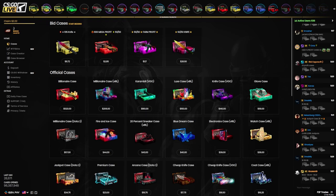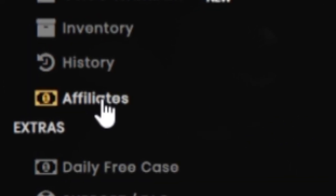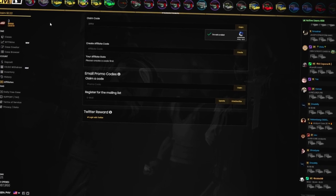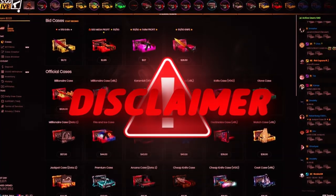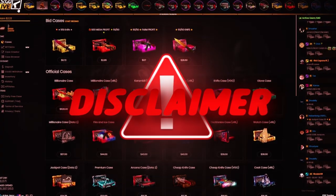Before we go further, if you want to check out csgolive.com yourself, use promo code JUICY on the affiliates tab on the left-hand side — J-U-I-C-Y — click you're not a robot and hit claim. You get a free 25 cents to open up some cases. It also helps me out, so I greatly appreciate it. If you're using CS GO Live, make sure you are above the age of 18 and gamble responsibly, because you can lose a ton of money and it can be very unhealthy.